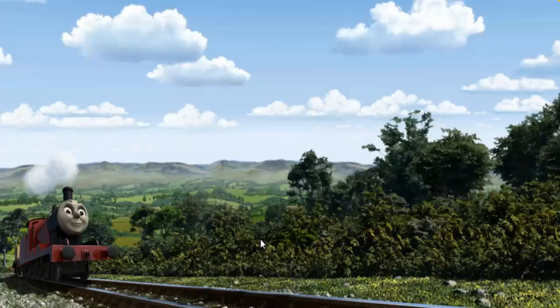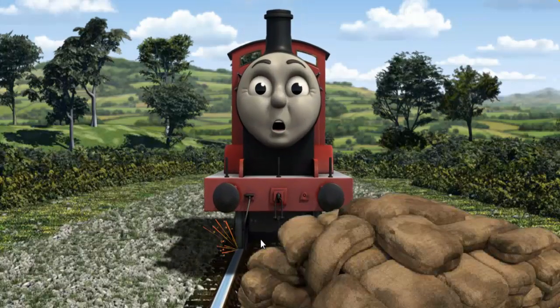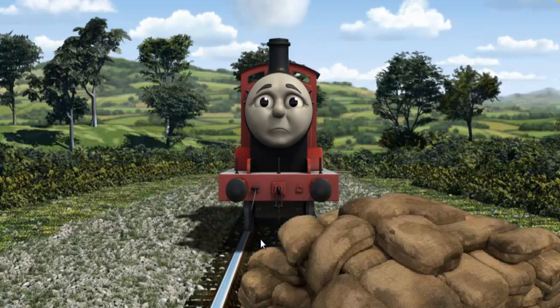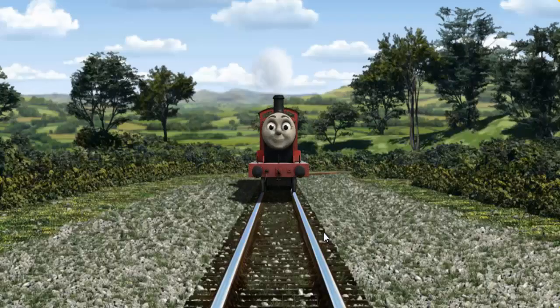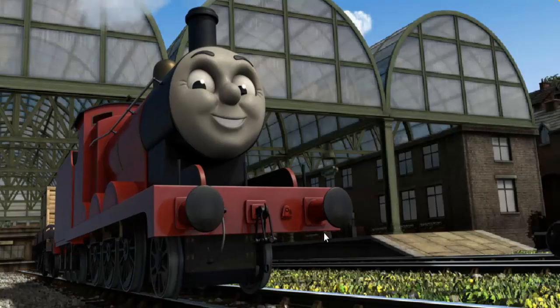James set out for Knapford Station. Suddenly, the tracks were blocked. James had to stop. He would have to go another way. Help James find the track that goes nearest to the smallest rock. Let's go! James puffed proudly into Knapford Station. With your help, he was a really useful engine.